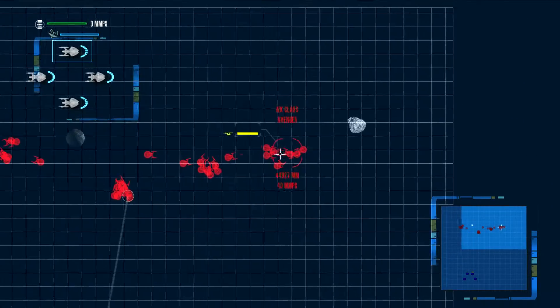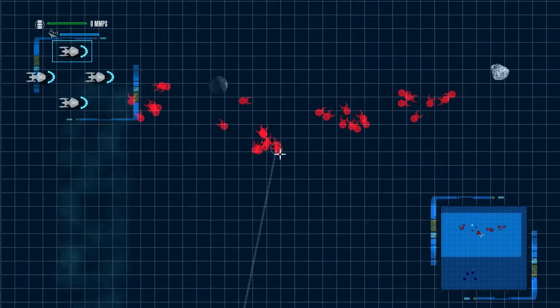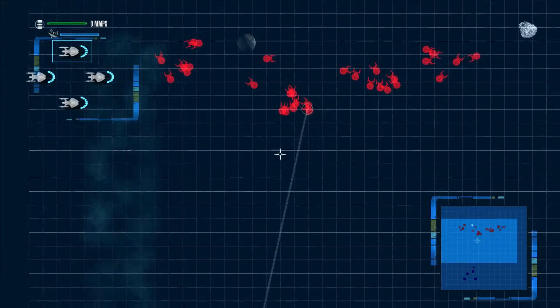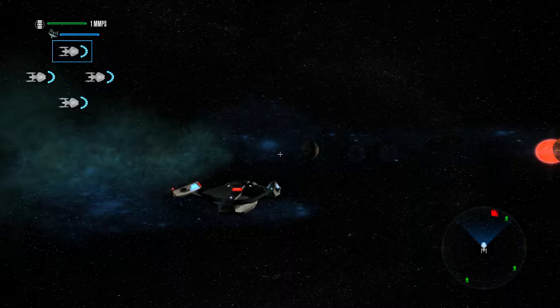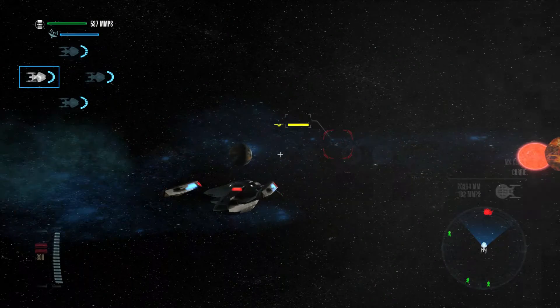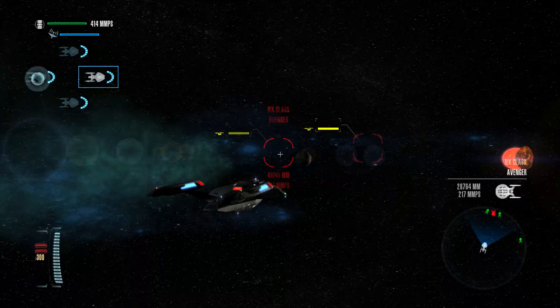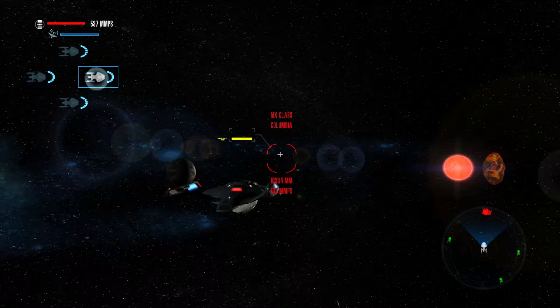This group over here, they're not very coordinated — they're splitting out in different directions. This group up here sees my ships because they're heading right for them. My ships are already moving. Small ships in this game warp very quickly — that's one thing I've noticed. The smaller, the faster. Usually.